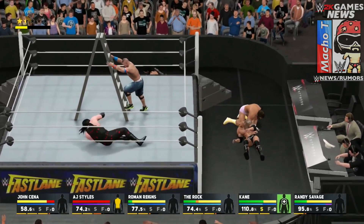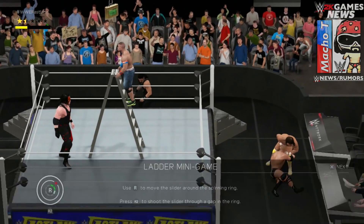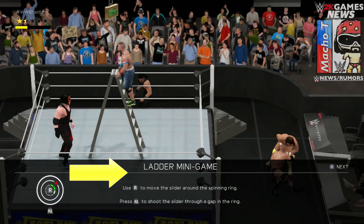The match features John Cena, AJ Styles, Roman Reigns, The Rock, Kane, and Macho Man Randy Savage. We've got John Cena picking up the ladder, placing it in the middle of the ring perfectly under the briefcase. Inside the ring you can only place the ladder in five places — one in each corner and then one right in the middle. To reach the briefcase you just press the right analog stick up.